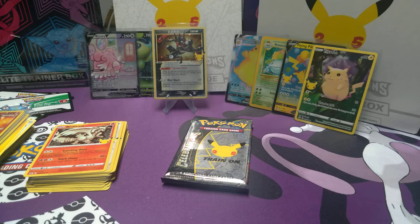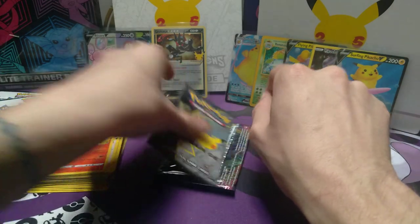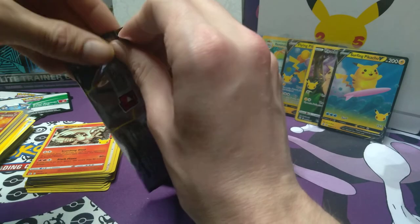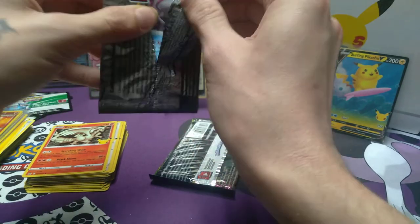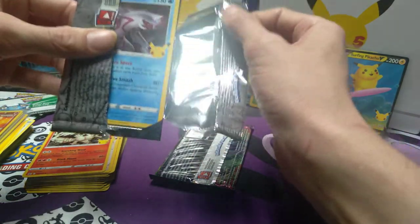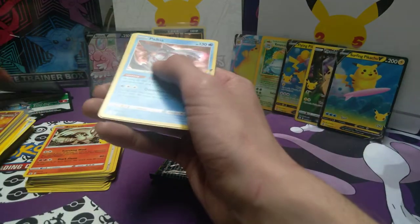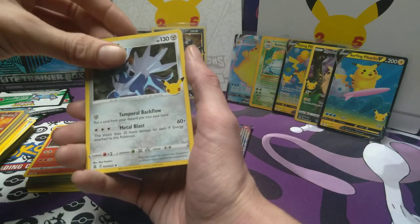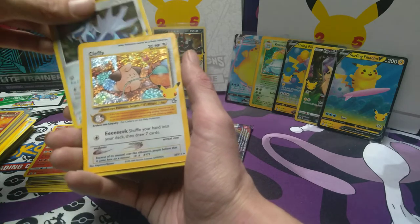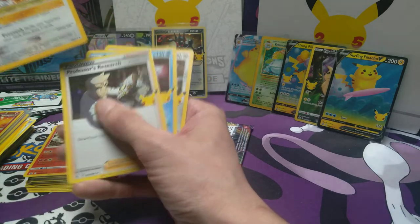One more Celebrations pack, and let's hope for some greatness from that Vivid Voltage pack - let's hope for that fat Chonkachew making an appearance. Code card - I got Palkia, Dialga. That's nice that they're both in that pack. Cleffa - definitely needed that. And Professor's Research.